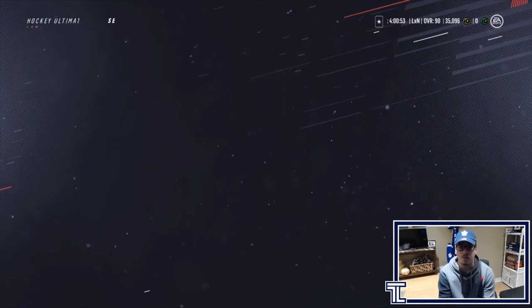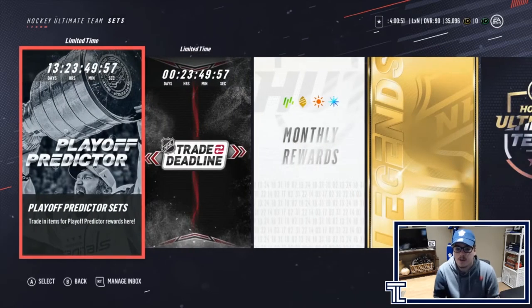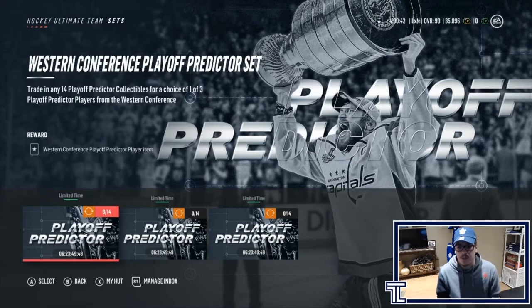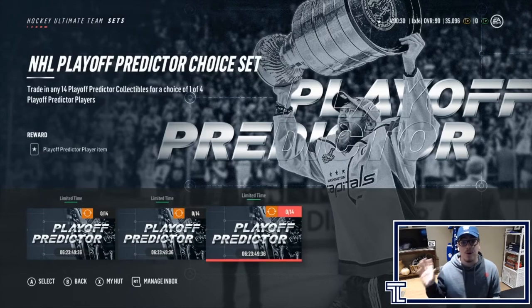There are new set cards — here are the playoff predictor sets. They're pretty self-explanatory. The Western Conference playoff predictor set trades any 14 playoff predictor collectibles for a choice of one of three playoff predictor players from the Western Conference. There's also one from the Eastern Conference and one from both conferences. These collectibles will go for a bit, and it'll be interesting to see what the price of these cards will be with the overalls fluctuating up and down.